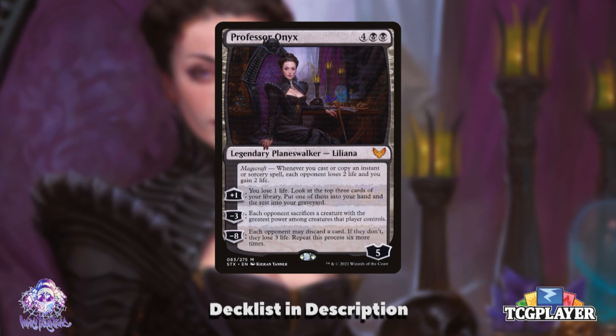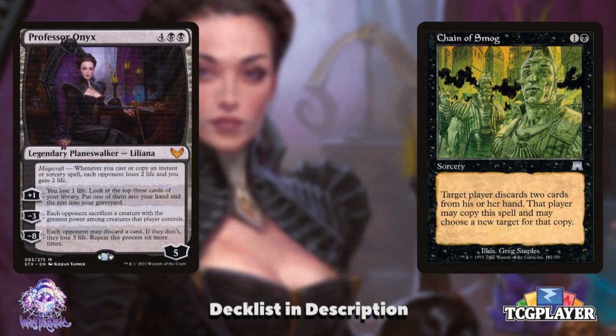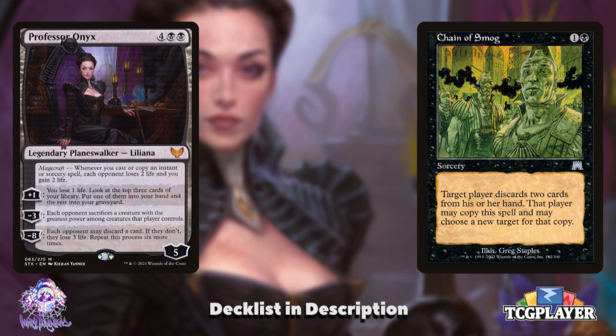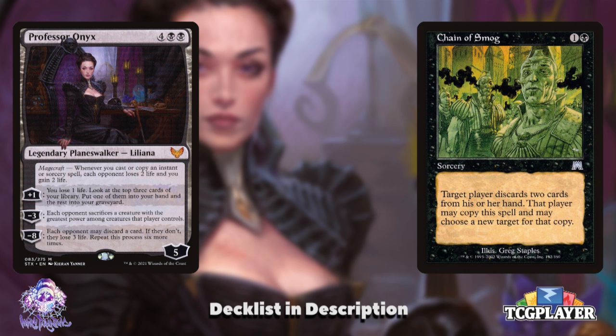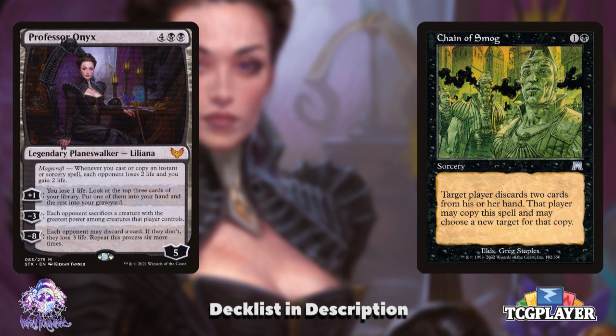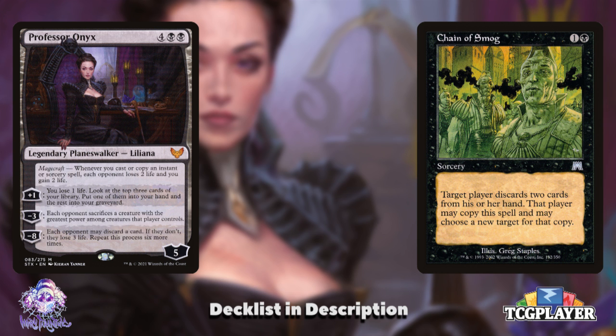With Professor Onyx in mind, you had asked about infinite combos, and the Professor is part of a mono-black infinite combo you could potentially include. It is as simple as Professor Onyx plus Chain of Smog. You target yourself with Chain of Smog, allowing you to copy it as many times as you want at the cost of emptying your hand. That triggers Professor Onyx's Magecraft for each copy, draining the whole table. While this can be stopped — typically by countering the Chain of Smog copy once your hand is empty — Toshiro grants us the ability to cast any instants we may have discarded, mitigating some of the risk. The Spike Feeders did a great Better Know a Combo about this, linked up top.